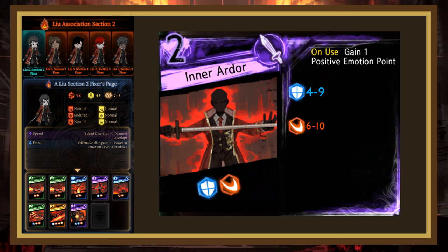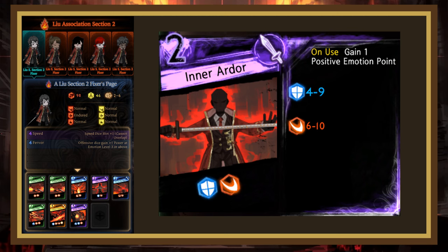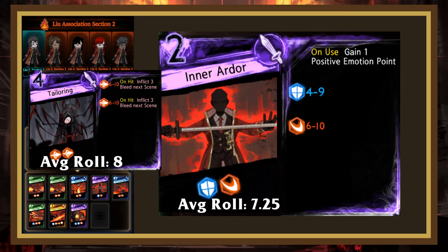Their next page is Inner Ardor. This is a 2-cost page with a decent block on 1 and a strong slash on 2. Additionally, this page gives a guaranteed emotion coin on use. It's alright, but it gets outclassed by another page I'll be seeing later and is easily countered by having a block on 2 or just ignoring it. Only having 2 dice hurts this page a decent amount, especially since it only has 1 offensive die, so even though its average roll is 7.25 — very comparable to tailoring for half the light — I don't find myself using it too much.